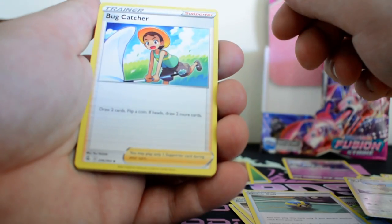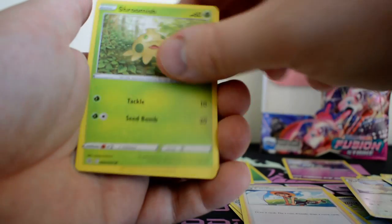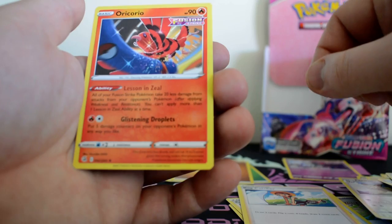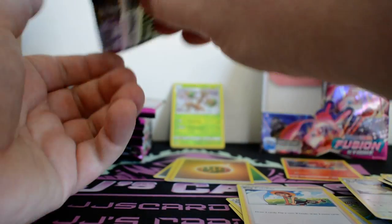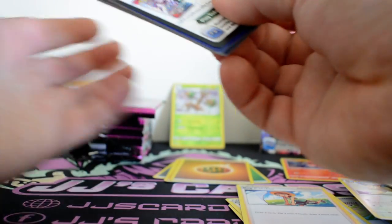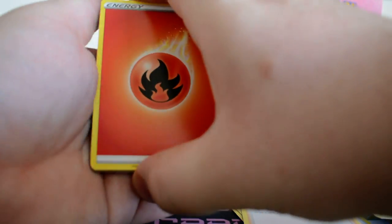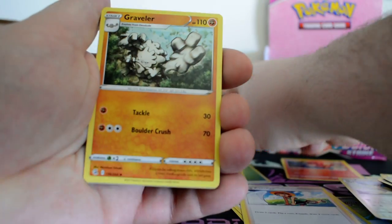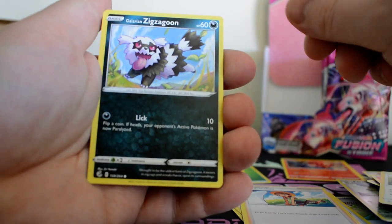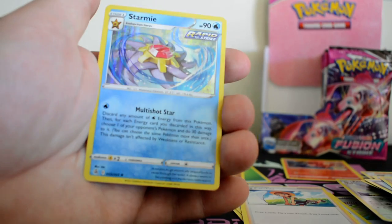Fighting Energy, Bug Catcher, Wigglytuff, Phalanx, Onix, Toodle, Shroomish, Klefki, Trubbish, Reverse Steelix, and an Oricorio — another one of the Fusion Strike Pokemon. Then we've got a Fire Energy, Graveler, Musharna, Heatmor, Qwilfish, Vulpix, Chansey, Galarian Zigzagoon, Mankey, Reverse Makuhita, and a Holographic Starmie.